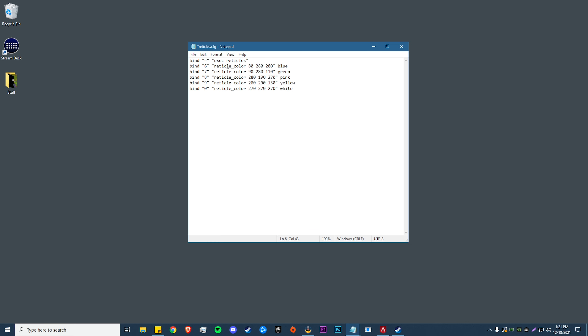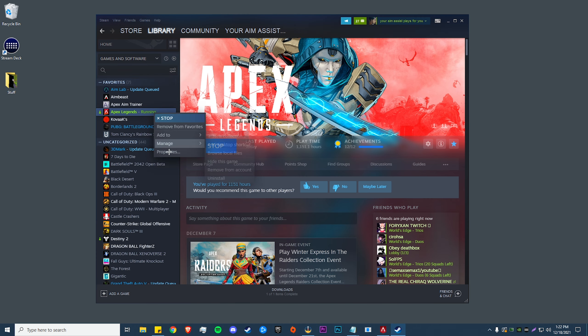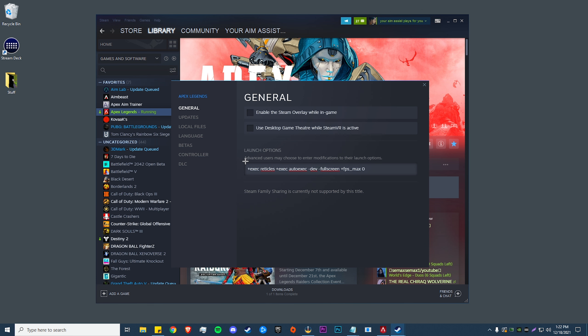You'll be left with a file like this — I'll also have this down in the description below. If you want to make it a little brighter or darker you can change the values here. I have my execute key set to equals, but you can set it to whatever you want — F1, F2, F12, whatever. I have blue on 6, green on 7, pink on 8, yellow on 9, and white on 0. Hit file save. In game, hit your execute key — mine is the equal sign — and that applies the current values. Pressing 6, 7, 8, 9, or 0 will switch between them. Then go back into Steam, right click Properties, and enter the command line 'plus exec reticles' so it knows to run that file.